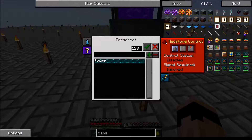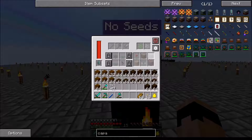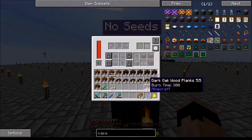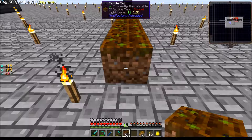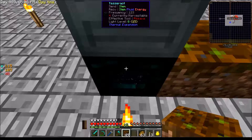Let me grab the tesseract and the farming station. The tesseract goes right there, the farming station on top, and we throw the capacitor in. Redstone is ignored. Let's set it to send and receive items. Did it put anything in here? No. How much area will this thing cover? It doesn't have any seeds in it yet.